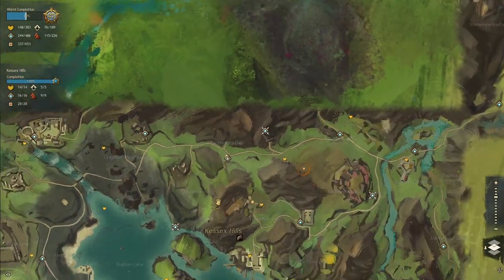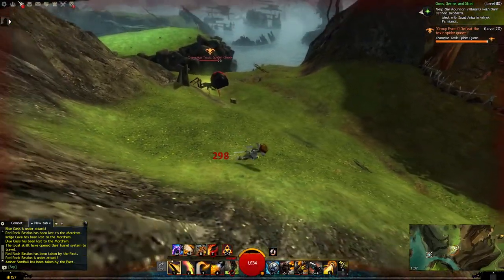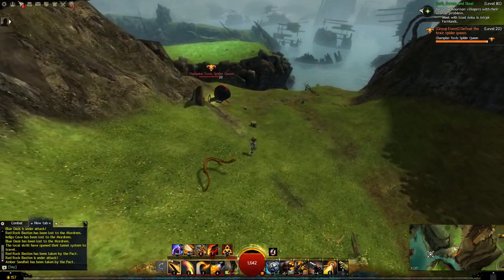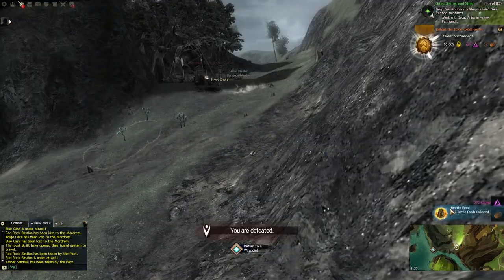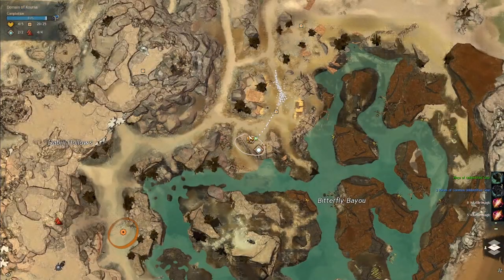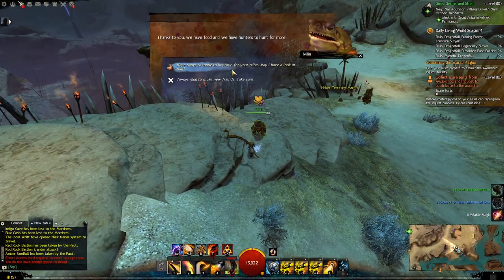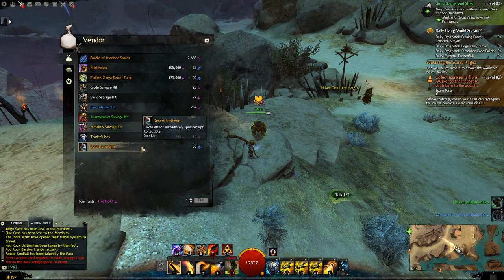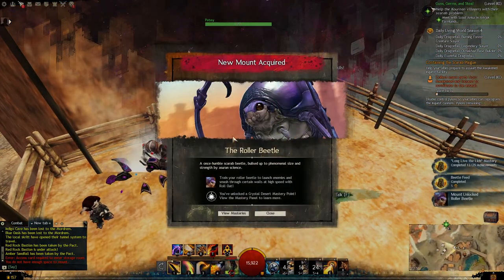We are almost done. Go to K6 heals and kill a champion spider to get another item. After that, you go back to Domain of Kurna, where you will buy the last item that you need. Finally, you go back to Gorrik and talk to the beetle, and you will unlock the Roller Beetle mount.